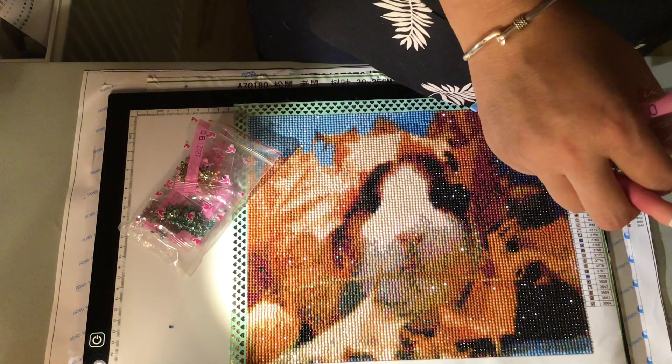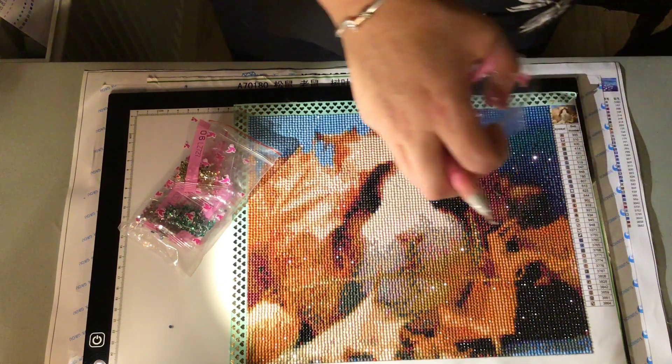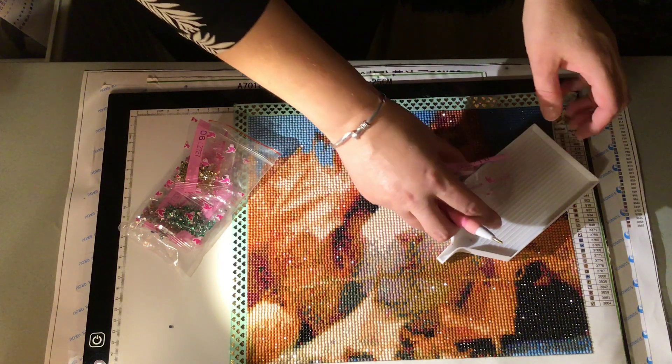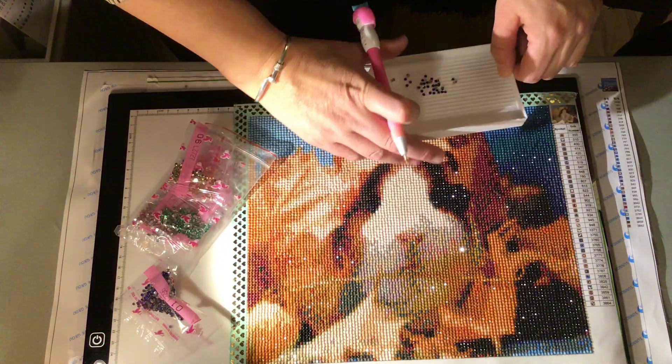Where did I put the trays? They are underneath the big canvas. Should we try with this one? Can I see the blue? It's a kind of purple but it's just dark.